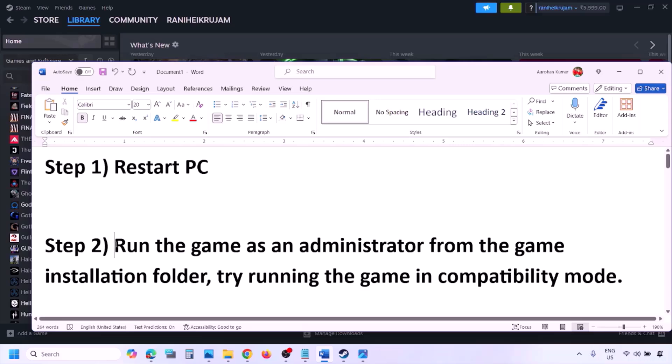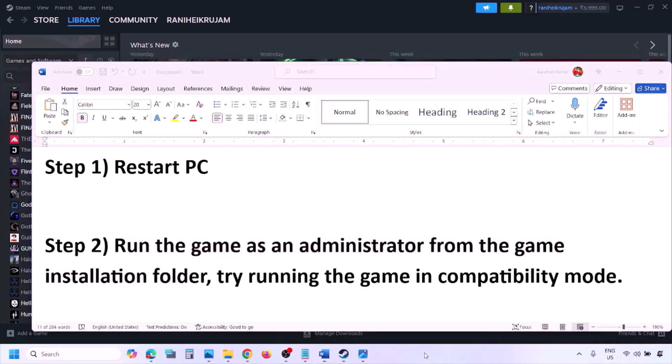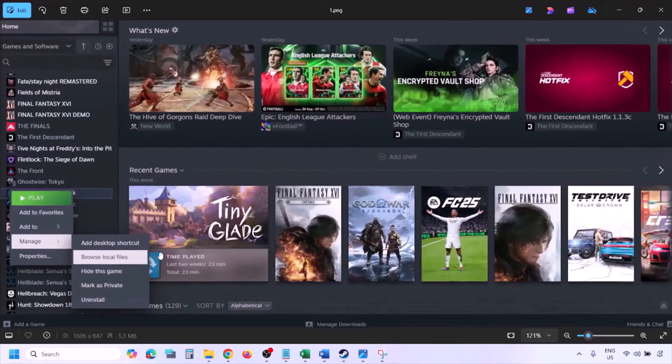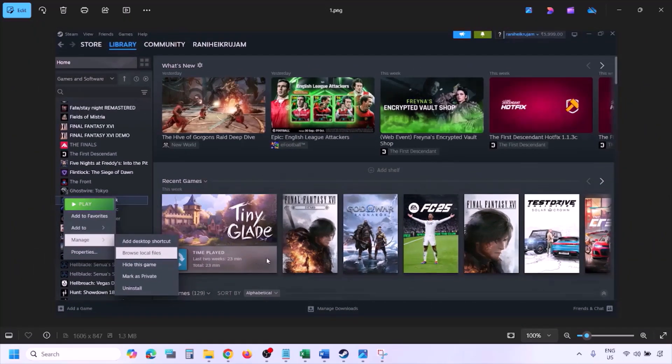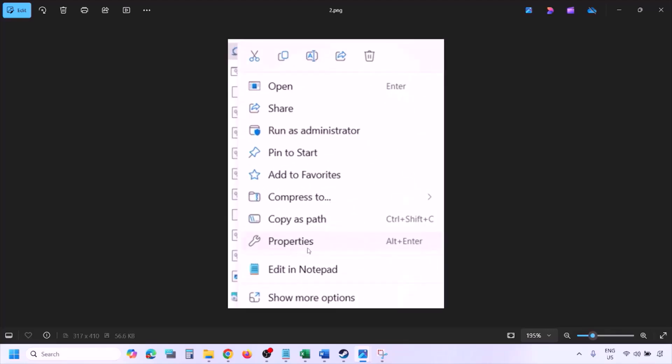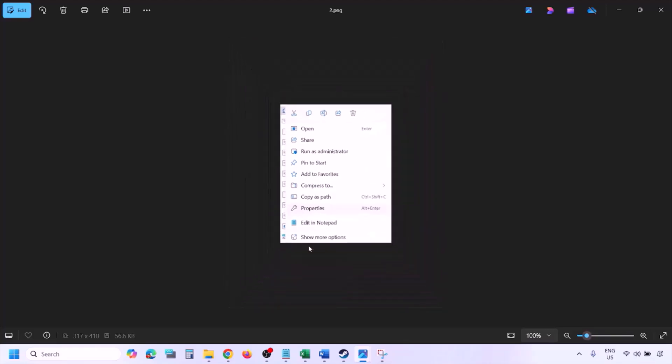Still not working? The next step is to run the game as an administrator from the game installation folder. Go to Steam, then go to Library, find the game in the list, make a right click on the game, select Manage, then click on Browse Local Files. It will take you to the game installation folder. Make a right click on the game exe file and select Properties.